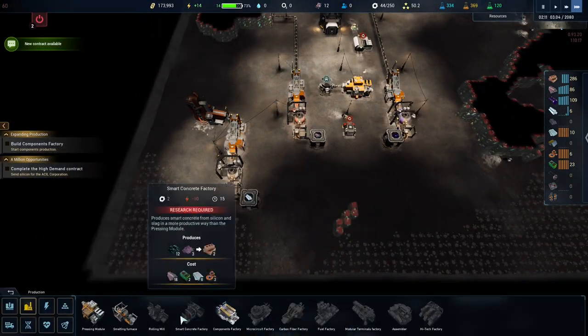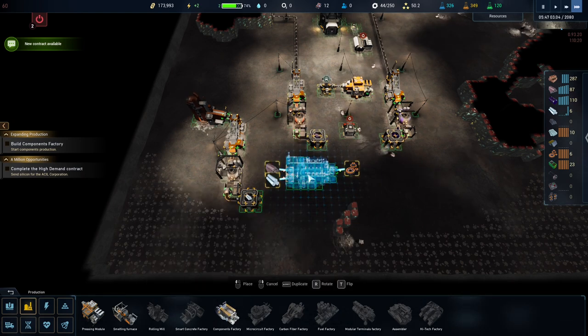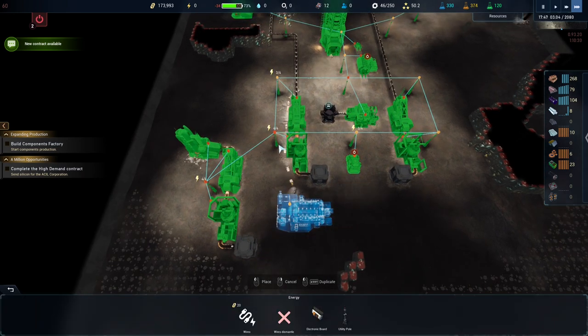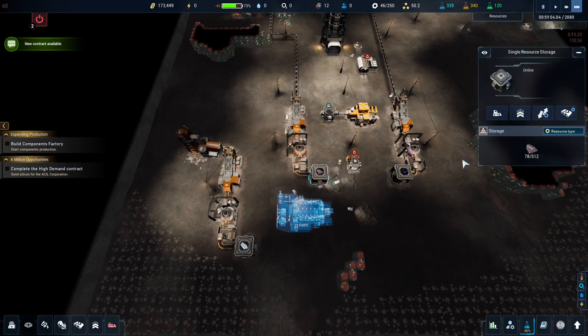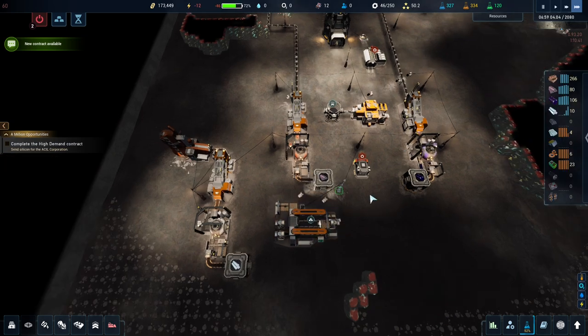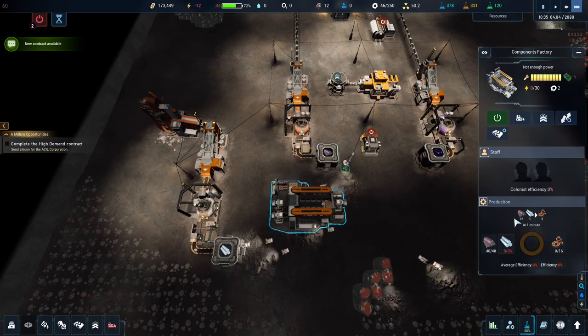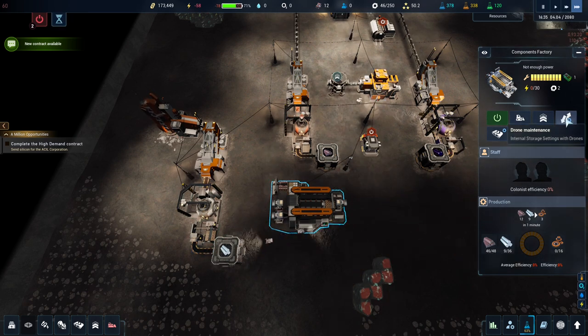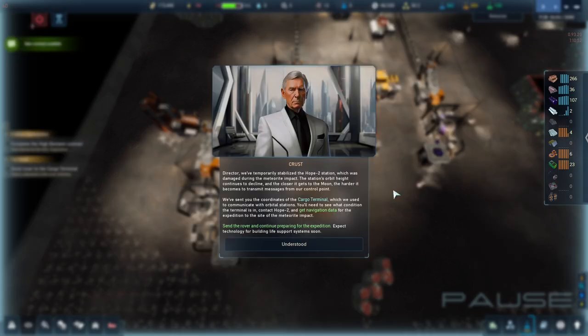We also have a component factory - let's build one of those and place it there. We could run belts into it but I'm not going to for the moment, because we want the materials to be inside the machine so our bots can pick them up. If you don't have belts going into a machine, bots will manually feed it. You can change the settings in the drone maintenance menu.